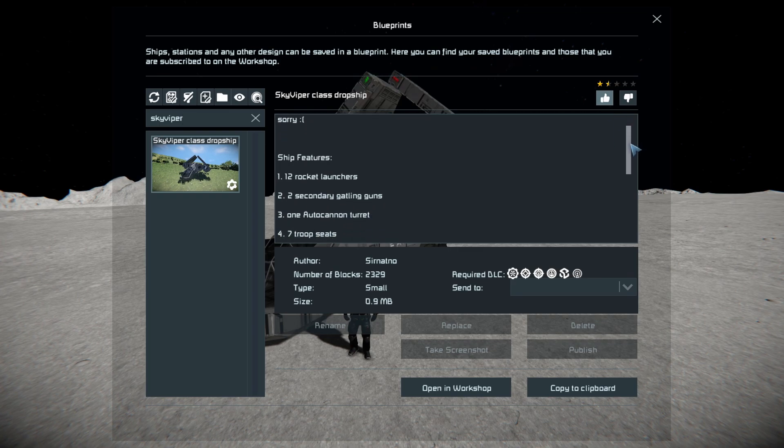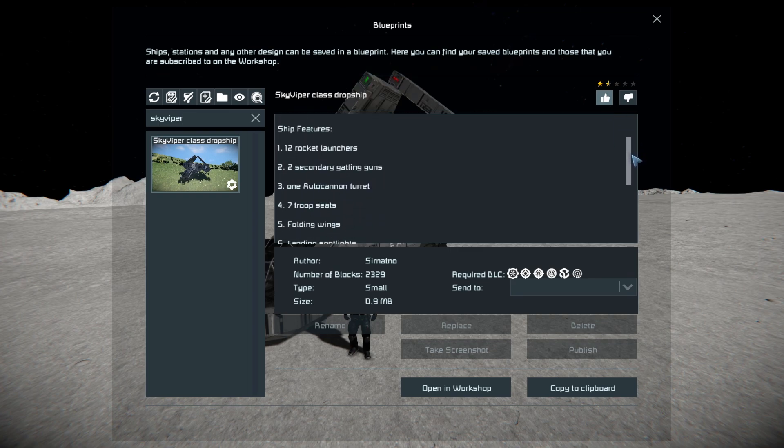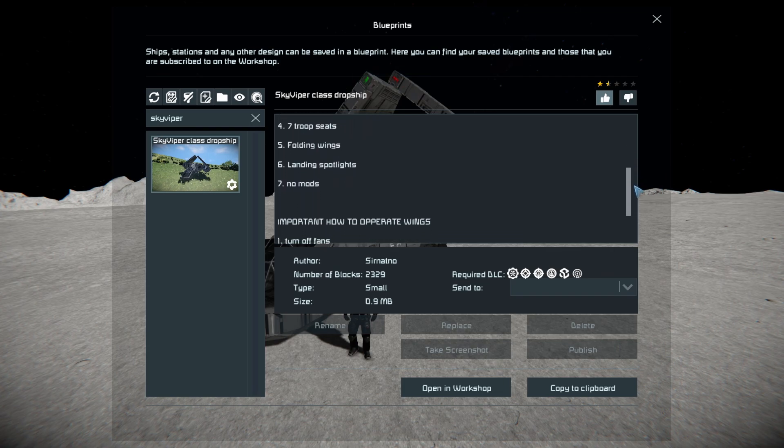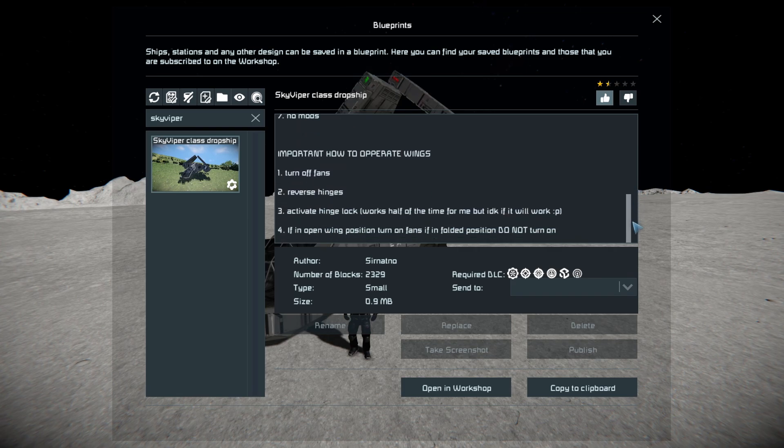Down here we've got our features that we've already talked about: our 12 rocket launchers, 2 gatling guns, 1 autocannon turret, 7 seats, folding wings, landing spotlight - and it uses no mods. At the very bottom there are some very important instructions on how to operate the wings, which we've already done.